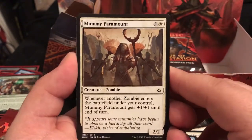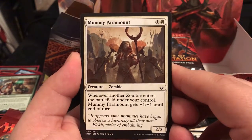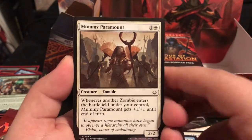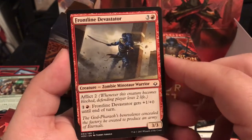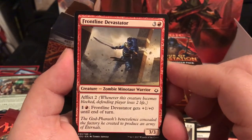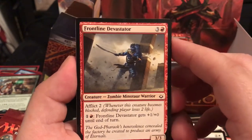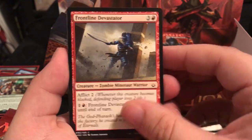Mummy Paramount is a 2/2 for 2 - whenever another zombie enters the battlefield under your control, Mummy Paramount gets +1/+1 until end of turn. This is probably helping with the white-black zombie combos. Frontline Devastator is a 3/3 for 4 with Afflict 2 - pay 2 and it gets +1/+3 until end of turn, which you can probably stack a few times for guaranteed pressure.